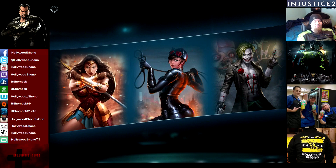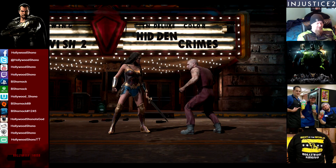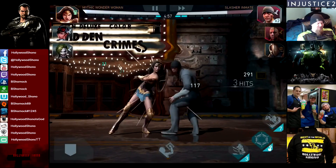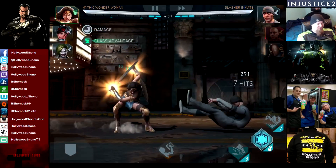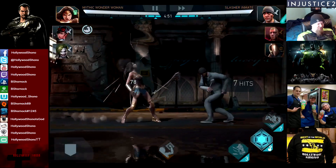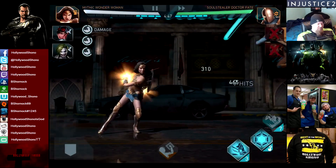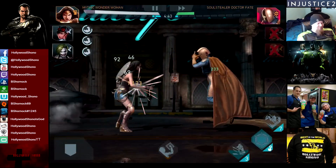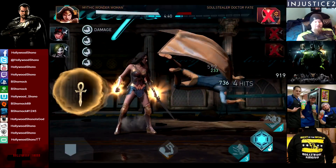I believe the Soul Stealer Dr. Fate pips recharge at 1pm Eastern Time, not noon like I originally thought. I'm not sure if my clock is still set to CST or if iOS is an hour off — I checked at 12 noon and the pips didn't recharge. Mythic Wonder Woman makes this easy mode. Obviously Soul Stealer Dr. Fate heals, but it's not strong enough in the second difficulty. Props to Netherrealm for balancing this on the fly without a patch.